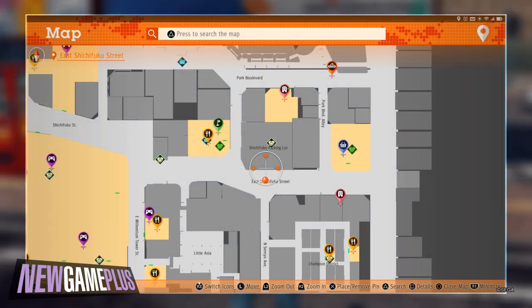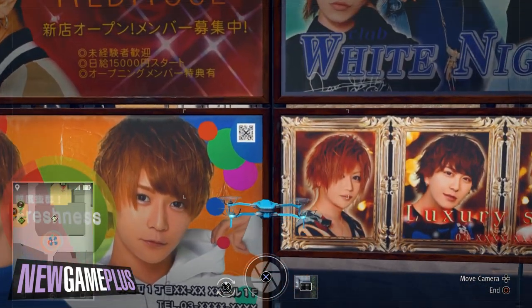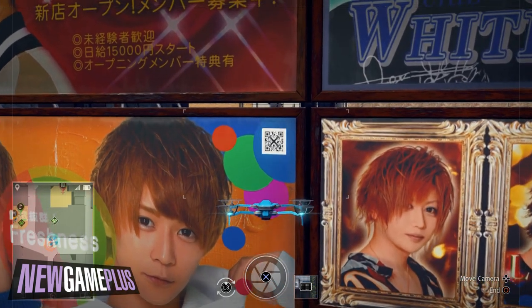Fifth code: head to the Shichifuku parking lot. Look for a billboard with the English phrase 'Freshness' found in the middle. From there you'll find a code on the top right-hand side of the appropriate billboard.